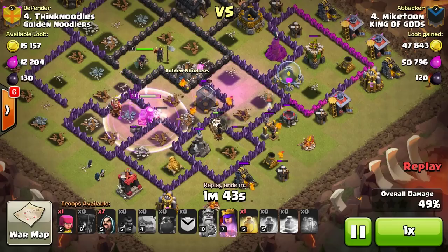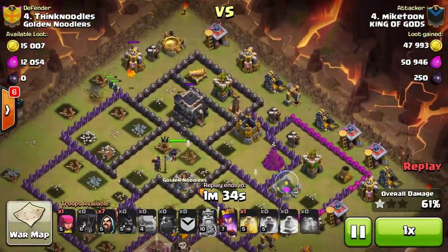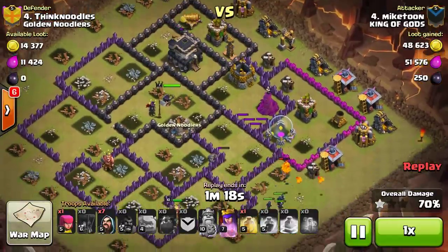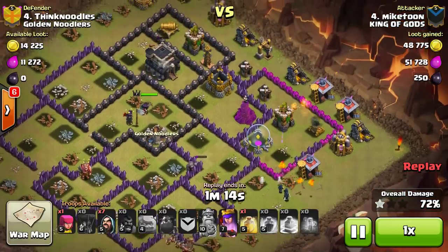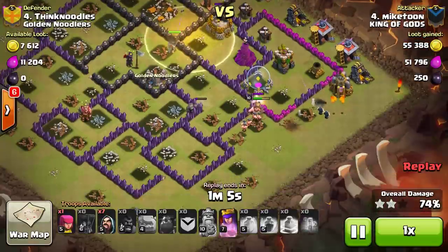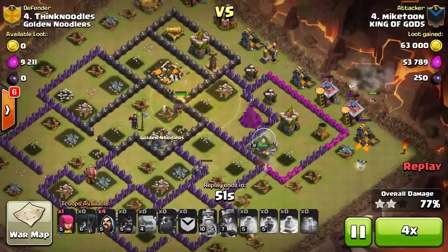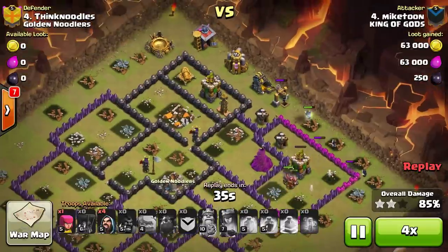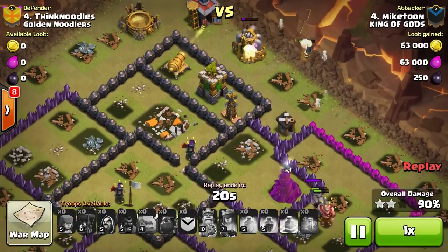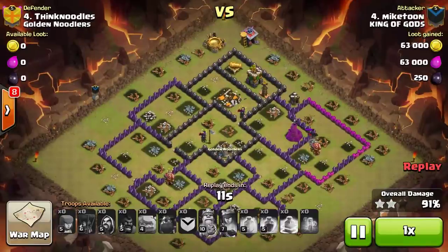Got the rage spell going. I didn't even realize this Lava Hound had gotten over here. I think he got all the air defenses — yeah, he did. Second Lava Hound down. This is starting to shape up nicely. The balloon got it — but I still have other air defenses. Looks like his queen is gonna take out my town hall, and that's okay. This is an anti-three-star base. Most of the time anyone attacking at this level is gonna get to the town hall just by the way it's exposed. I think I actually ended up eliminating all of his troops. I really did fend off the attack with four defensive structures left. Nice.